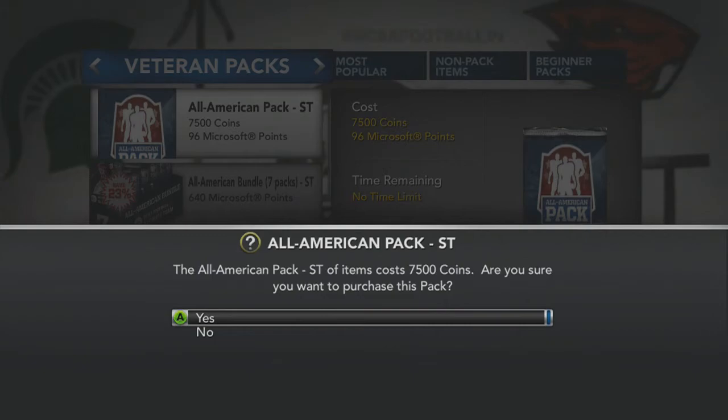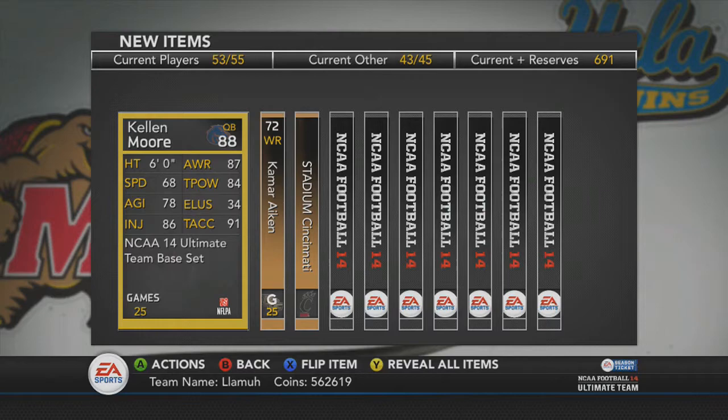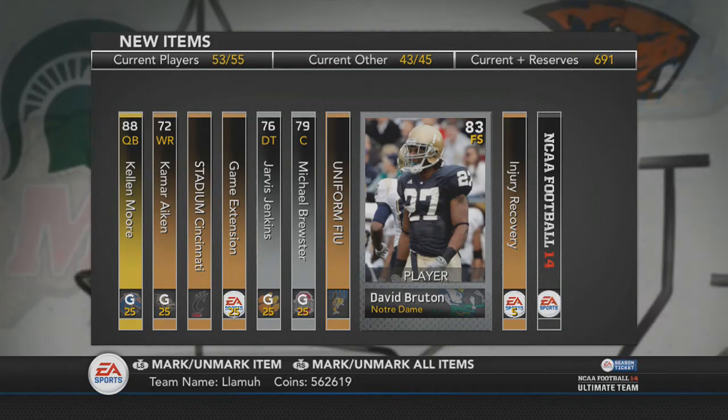Oh no, we start off with a Kellen Moore. I mean, it could be worse — I never even got this Kellen Moore, this is the first time I actually pulled that, so that's pretty cool, but still. He's definitely not Michael Vick with that 34 elusiveness. Cincinnati Nippert Stadium. Another Michael Brewster. FIU Holland. David Fruke — he looks pretty big for a safety. 6'2, 92 speed. That looks like a pretty decent safety.